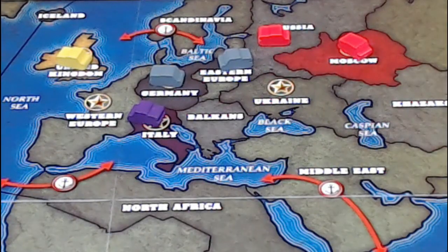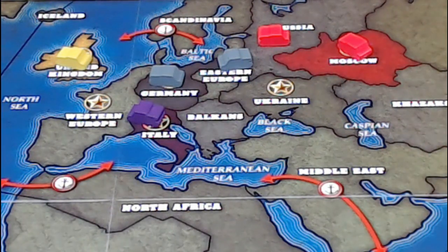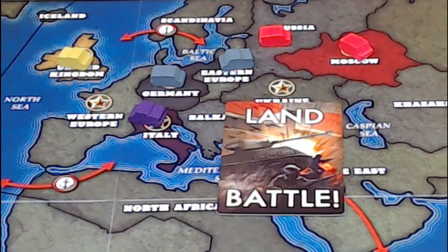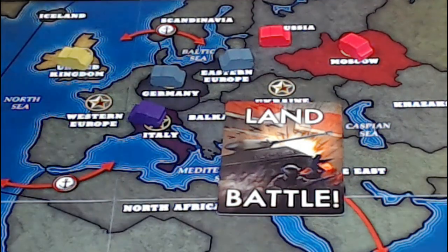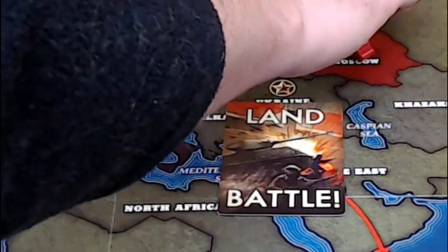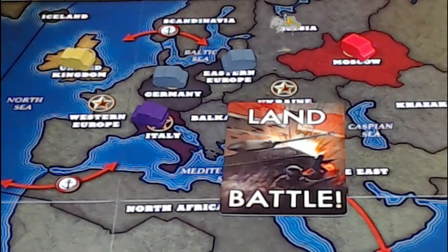Playing a battle card allows you to eliminate an enemy piece from one of your adjacent supplied units. In this example, Germany has taken Eastern Europe and wants to eliminate the Russian threat. Germany plays a land battle card and simply removes the Russian piece. Sea battles are played in a similar way but within sea spaces.